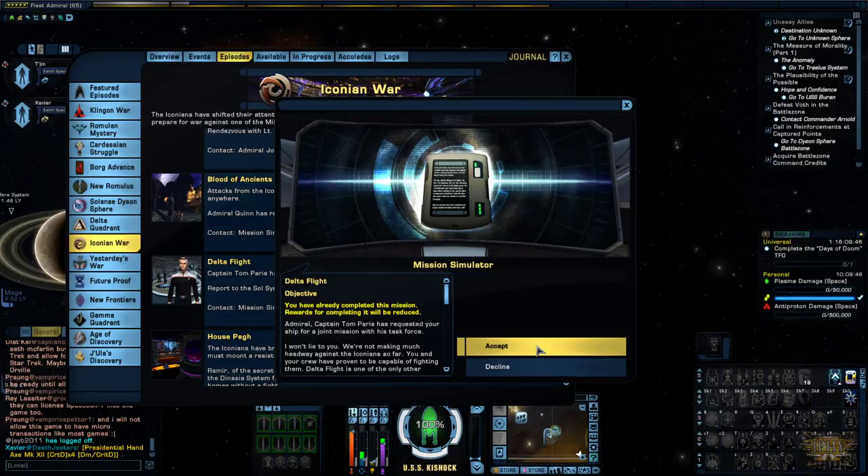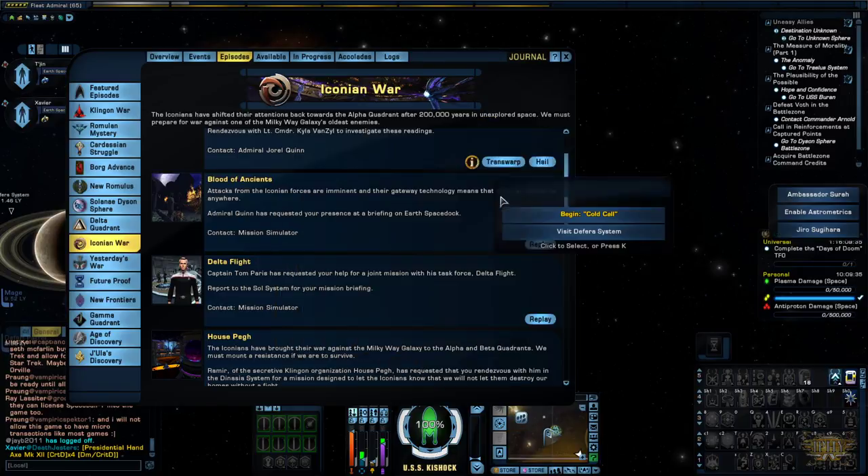Captain Tom Paris has requested your ship for a joint mission. At the moment we're not making much headway against the Iconians so far. I'm going to do it today and I think we'll continue tomorrow.